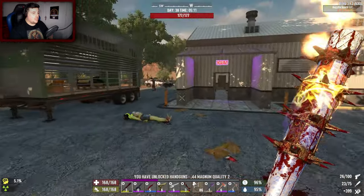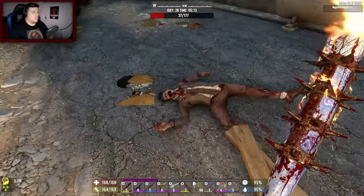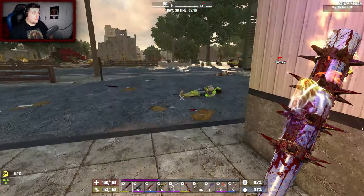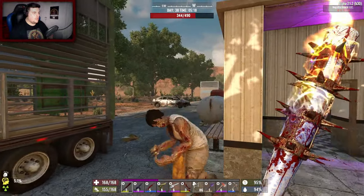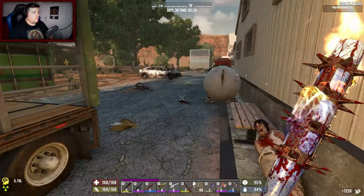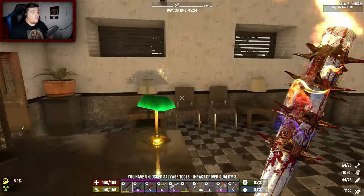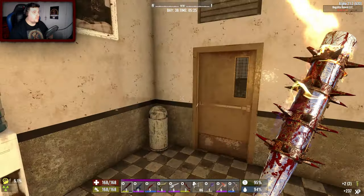Big hitters, nice handguns, nice magnum quality too. We can craft — we're so far away from the SMG, it's no joke. I want the SMG as soon as I get it, that's going to be our main gun. Is that a feral? It is — it's moving super speed. Just checking some of the final cabinets. Four impact driver quality three — I still haven't made that yet. It takes so much steel to craft it, that's why I've not done it yet.